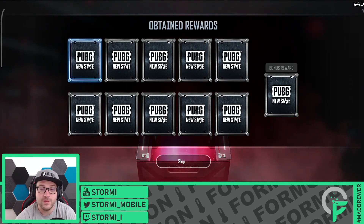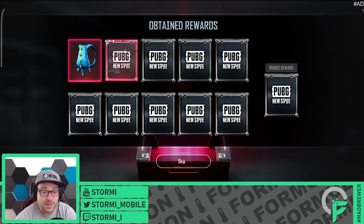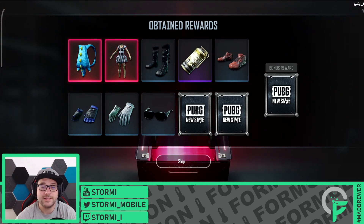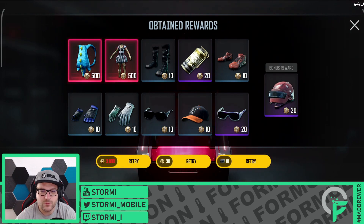And there we go, a further mythical. Will we beat the record of three in one 10x pull? We're starting off on the first position. We see Dino Backpack - I think I got that already. Another mythical followed, and that is the Ribbon Dress. Nice. We are at six total mythicals. And we keep on going. Is there another one? No, another purple. Both duplicates.